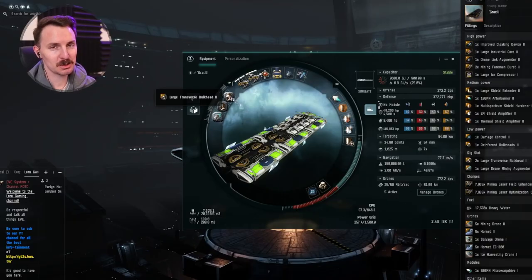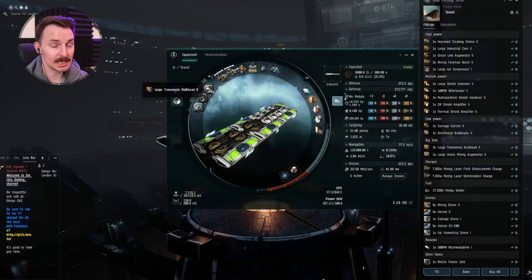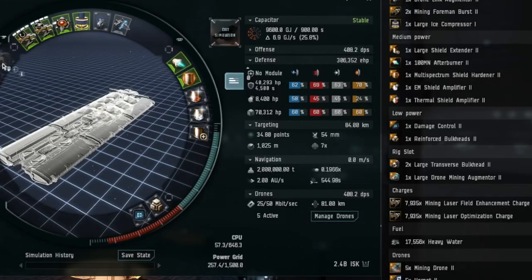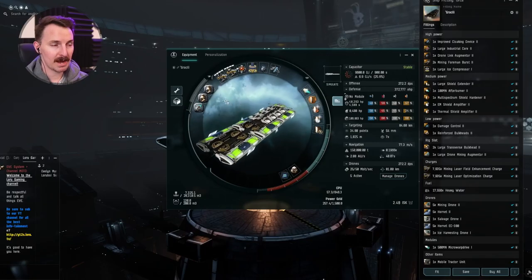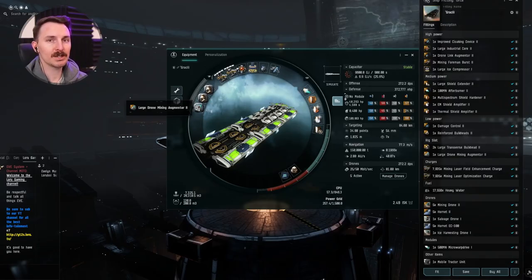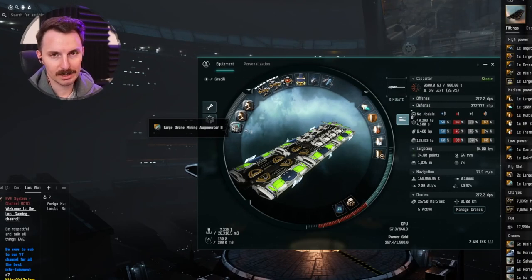For the rigs, we are rocking two transverse bulkhead twos. Size matters, ladies and gentlemen, and this pushes your raw hull HP from around 70k up to 110k. Finally, we have a drone mining augmenter two. You are going to be using ice mining drones of your own in your Orca when you're on the belt. This gets you that ice faster and more consistently — no wasted time here.